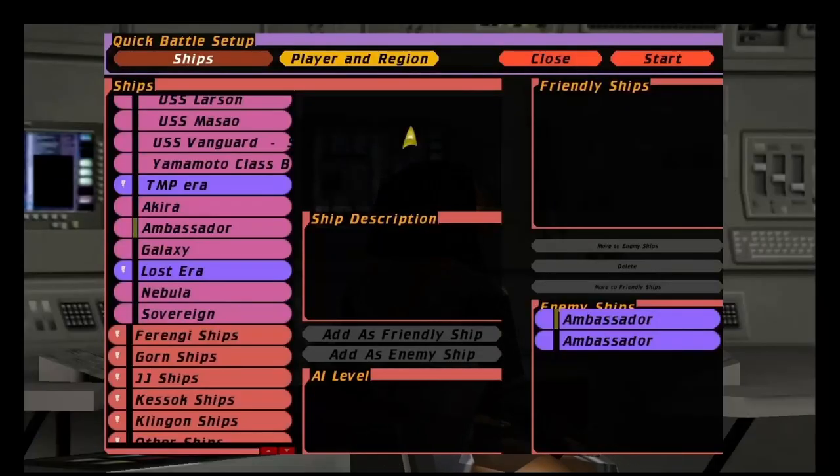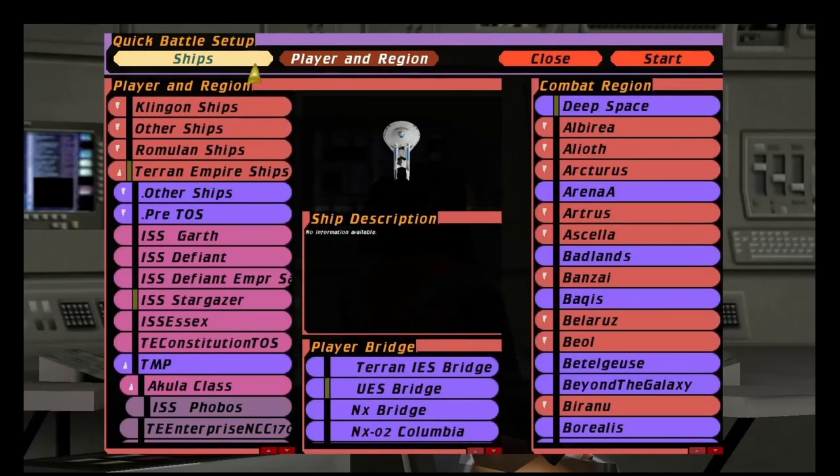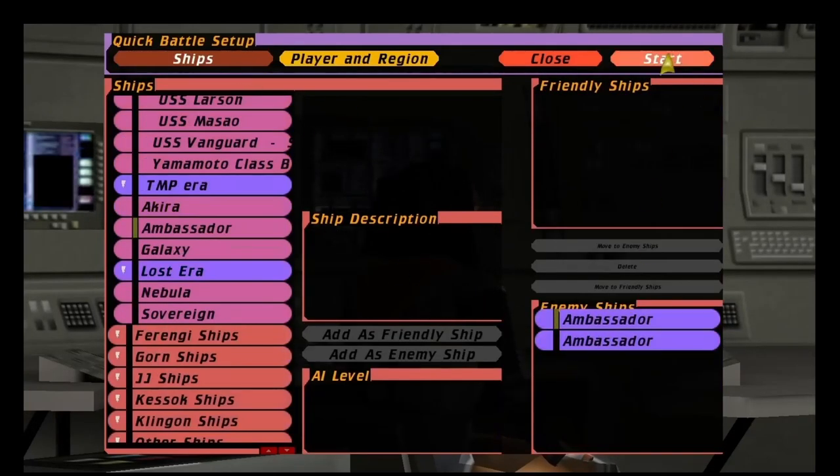Hey guys, RetroBadget here. In this video, I'm going to put the Mirror Universe Stargazer against two Ambassador classes.